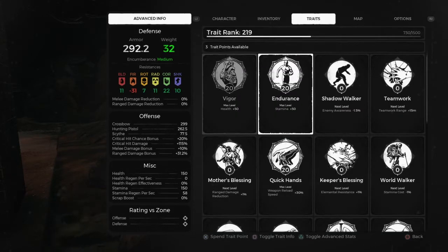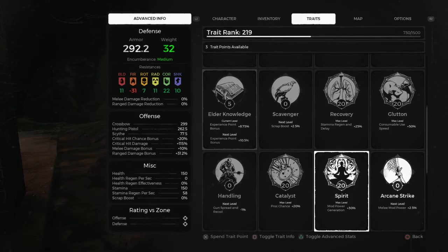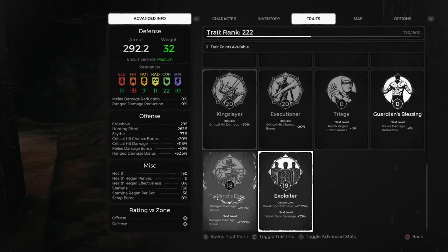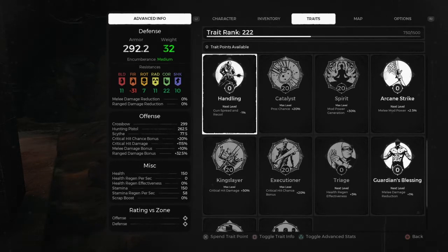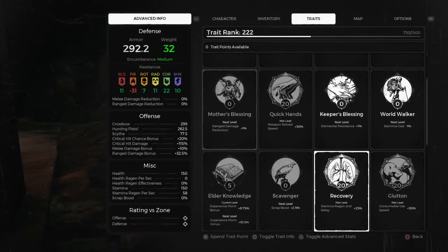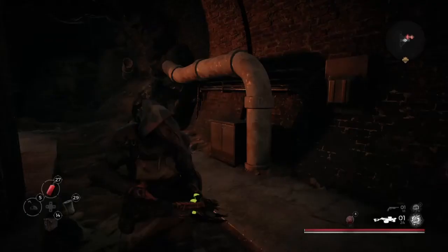For traits I'm running max Endurance, max Vigor, max Quick Hands, max Glutton, max Recovery, five points into Elder Knowledge for a little max HP boost, 20 points into Catalyst, max Spirit, max Executioner, max King Slayer, and working on Exploiter and Lion's Eye. Exploiter is weak spot damage, Lion's Eye is range damage, Executioner is critical hit chance and damage, King Slayer is for bosses, Catalyst is proc chance, Spirit is mod generation power, Glutton is consumable speed, Recovery is stam regen delay, Vigor is health, Endurance is stamina, and Quick Hands is reload speed.